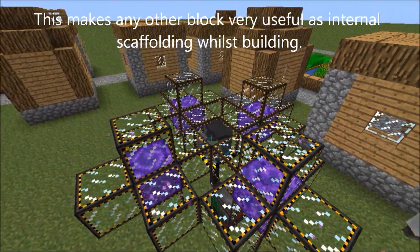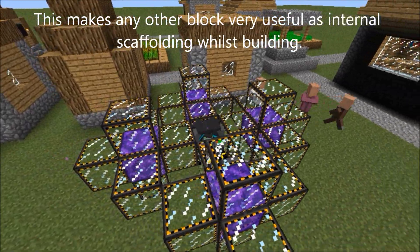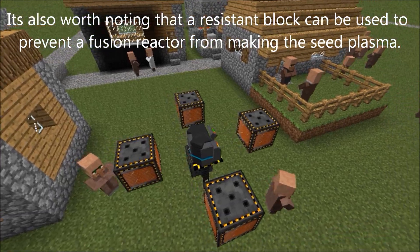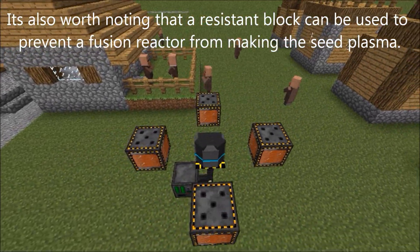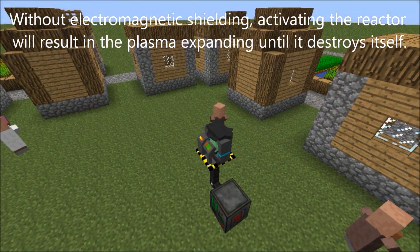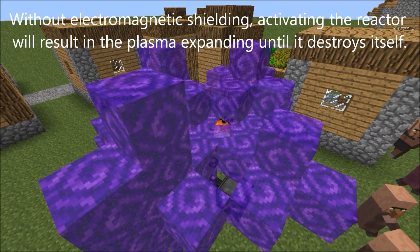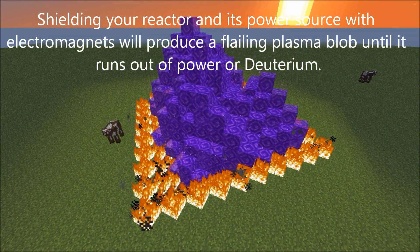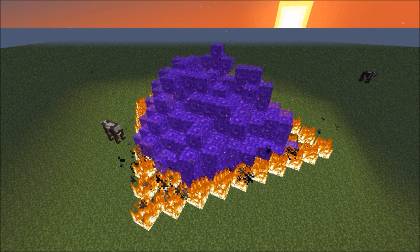This makes any other block very useful as internal scaffolding whilst building. It's also worth noting that a resistant block can also be used to prevent a Fusion Reactor from making the seed plasma. Without electromagnetic shielding, activating the reactor will result in the plasma expanding until it destroys itself. Shielding your reactor and its power source with electromagnets will produce a flailing plasma blob until it runs out of power or deuterium.